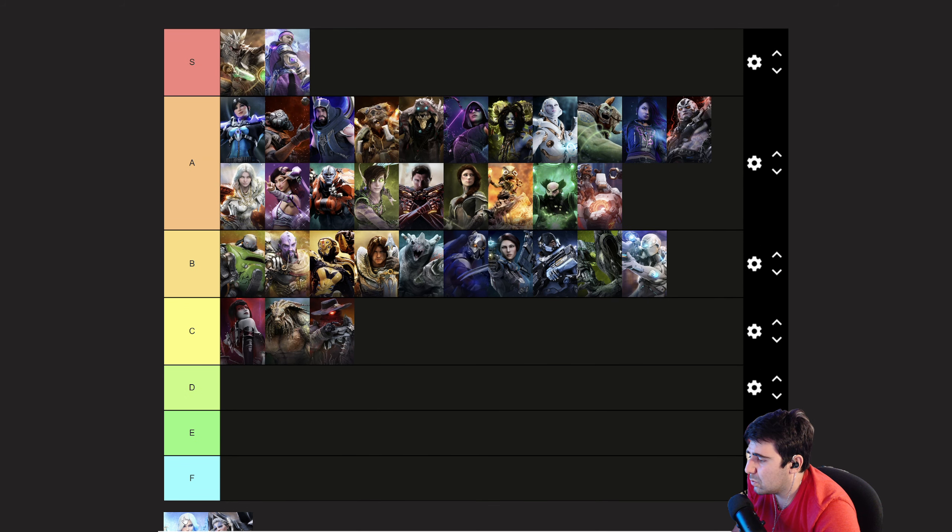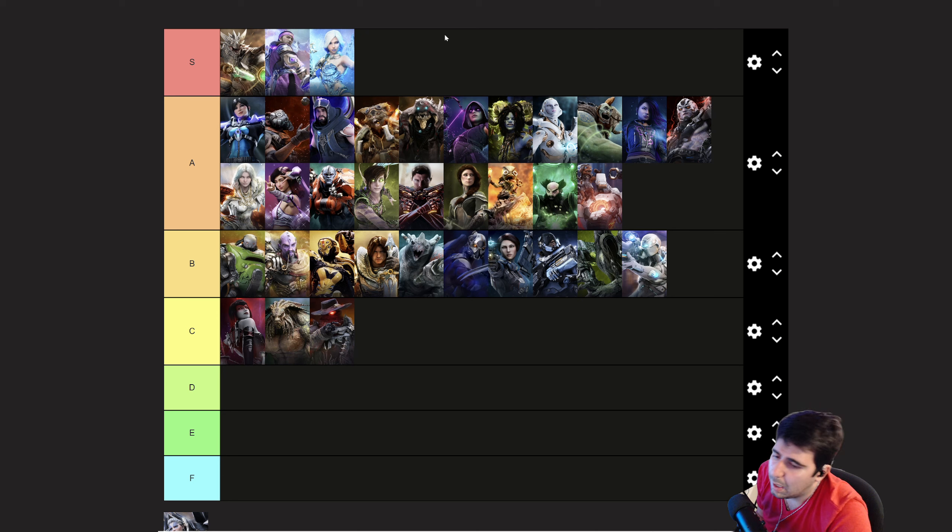Aurora is an absolute beast — S tier. Pretty good clear. Even with the nerf that looks to be coming, she can completely shut down junglers and teams coming into objectives. Really good CC and sustain. You can play her off lane, jungle, or even support. She provides a lot of utility, really good damage, really good sustain — becomes a real nuisance. She deserves S tier.